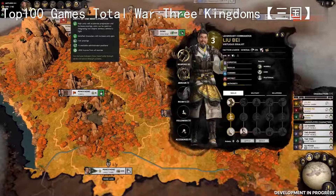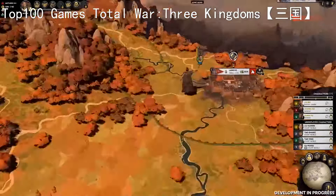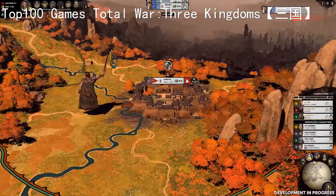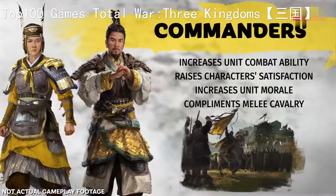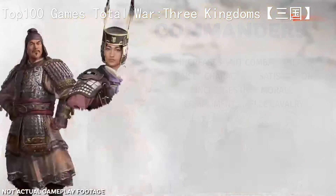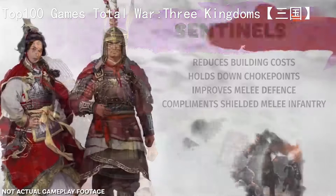Liu Bei is a Commander, one of the five different classes of hero in Three Kingdoms, each bringing their own unique skills and abilities to both the campaign map and the battlefield. Commanders like Liu Bei are masters of a happy court and soldiery, using their authority to raise the satisfaction of subordinates and keeping morale high. Sentinels are artisan builders and stout in battle, able to lock down chokepoints and enemy heroes. The Vanguard excels at shock battle tactics with rapid cavalry charges and can recruit units with greater efficiency, saving vital funds.